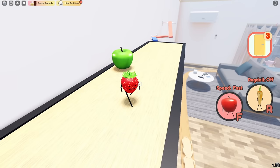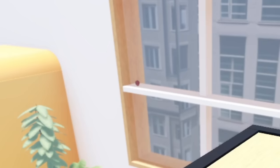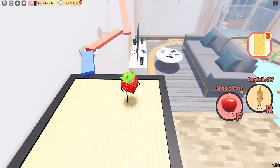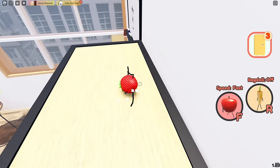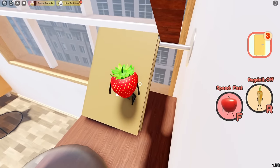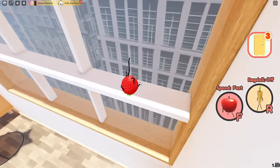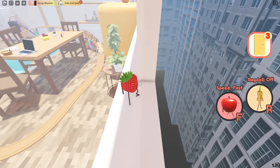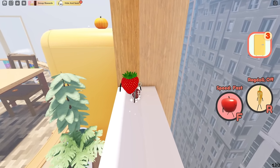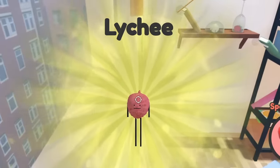Now there are two things you can do after this. You can go for that fruit right up there, or you can take this little area and go on top of the TV. We're gonna go try and get the fruit on the window. Come right here and attempt to make this jump. Walk over here, and there we go — got the leechy.